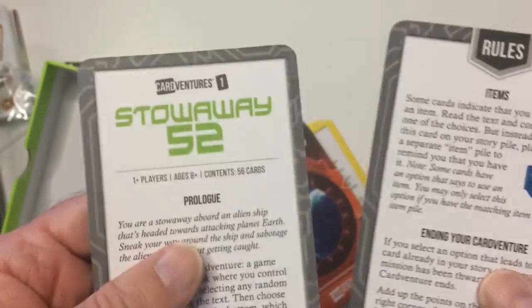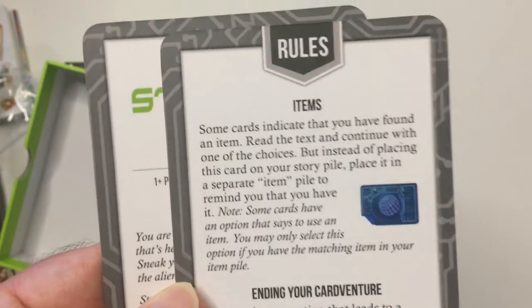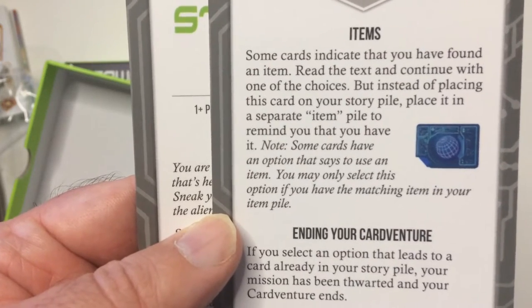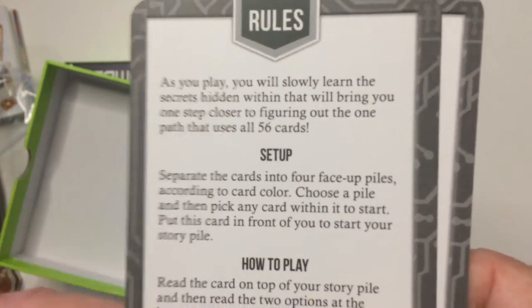So we have the instructions here — let's try not to spoil anything. It looks like it's four pages of rules, your prologue which is your story about the ship, your card adventure. Some cards let you find items. If you select the option that leads to a card already in your story pile, your mission has been thwarted and your card adventure ends. You add up the points. The setup is: separate the cards into four face-up piles according to card color, choose a pile, pick any card within it to start, place this card in front of you to start your story pile.